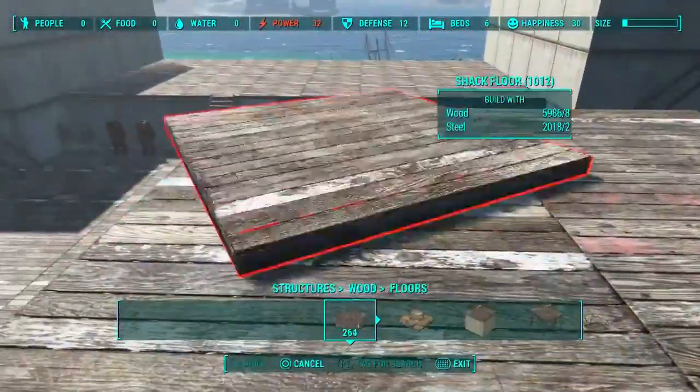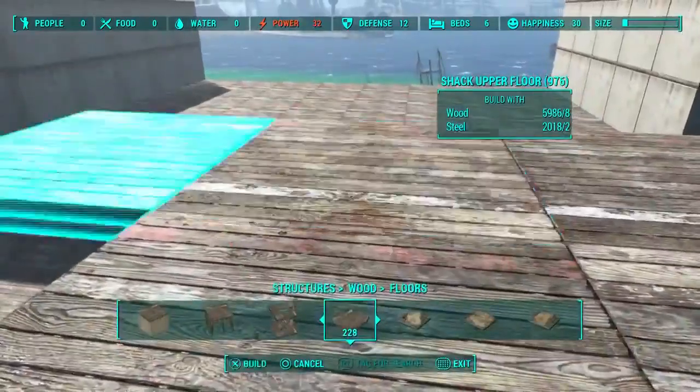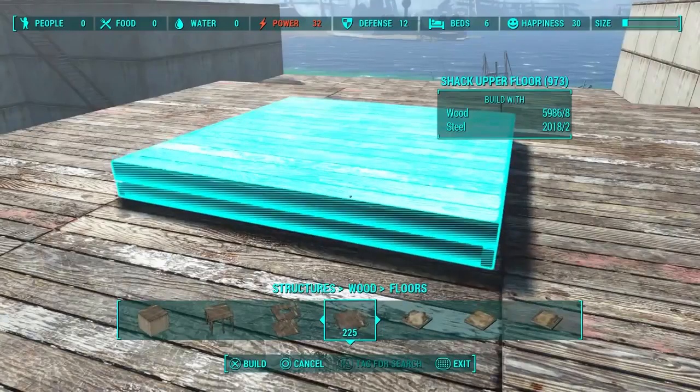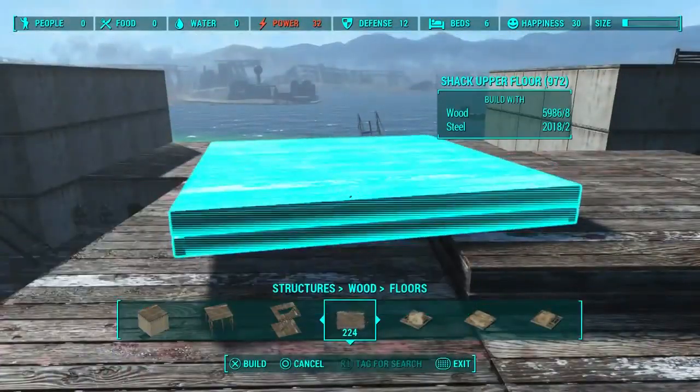Now it's coming together nicely. We're just going to put in some decorations because it's always handy to put decorations in before you're finished, just so you can see what you want to change or see what the end result could look like. I've just added a few and we're going to sort this roof out now.